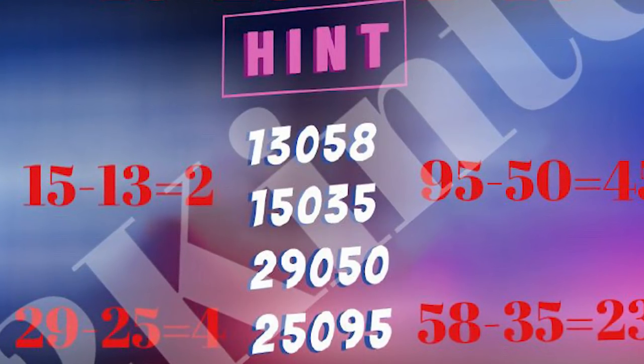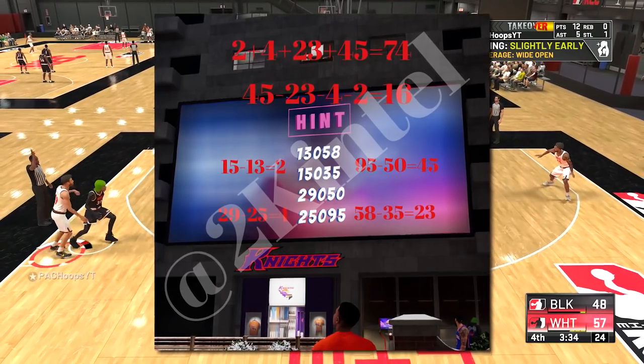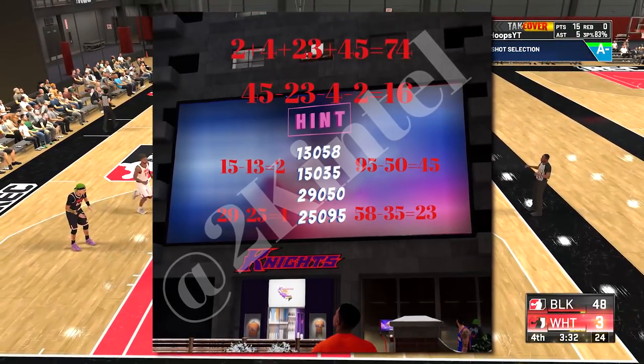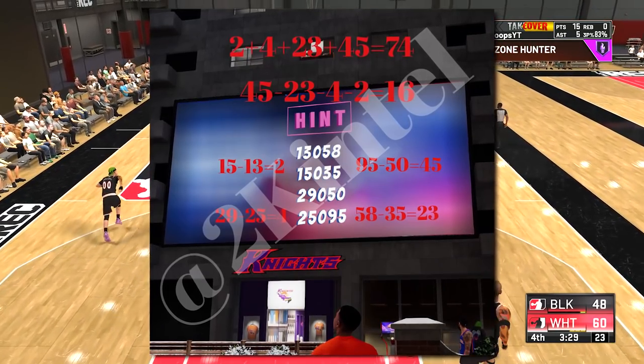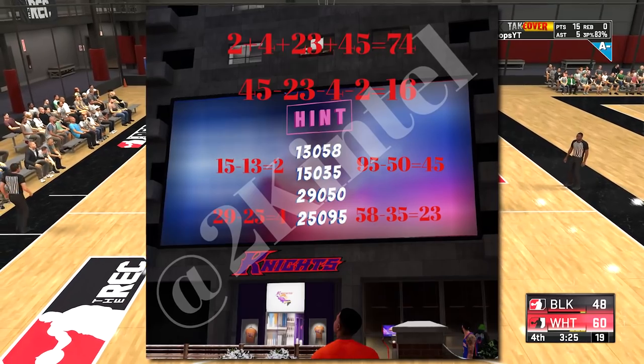2K Intel is doing their own thing — subtracting numbers, getting 74, 16, 2, 45, 4, 23. This is, in my opinion, their hardest hint so far.